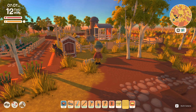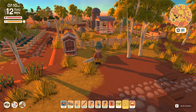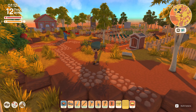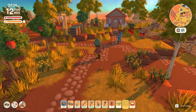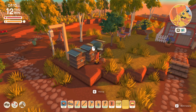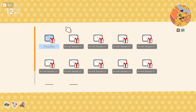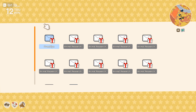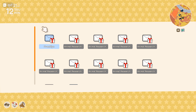G'day everybody and welcome back to Dinkum, episode 180. The previous episode was pretty interesting — we dropped bombs, literally. We dropped the bombs we managed to commission from Franklin and got rid of a lot of those pesky underwater rocks that have been getting in the way for the last few days.